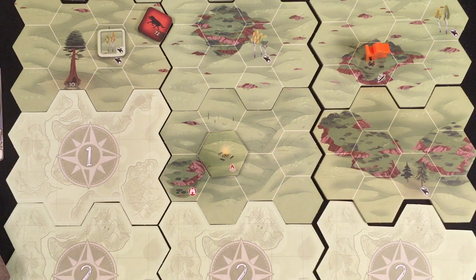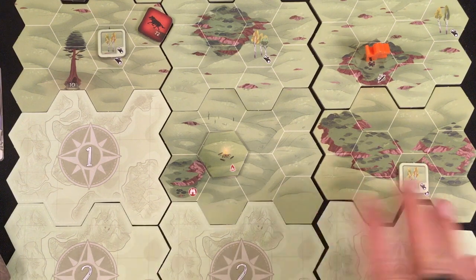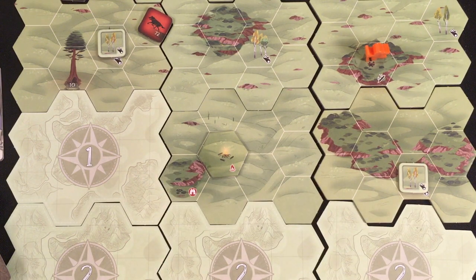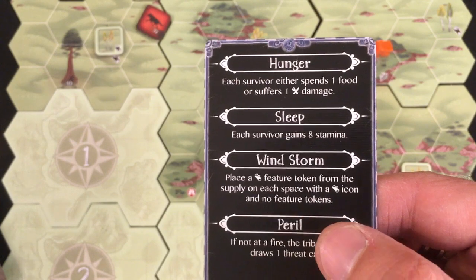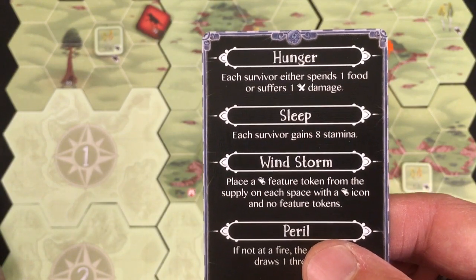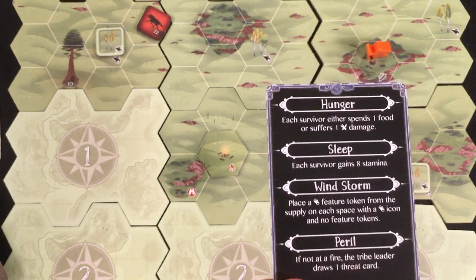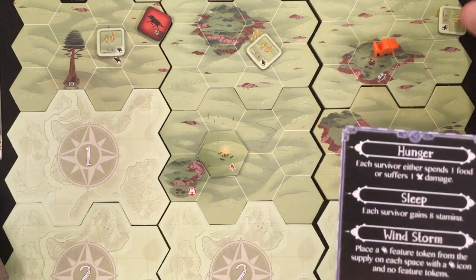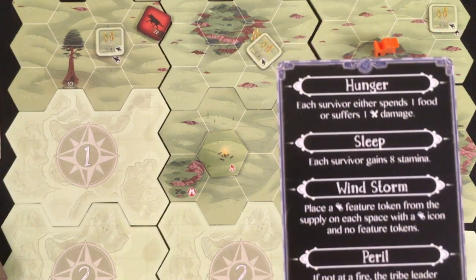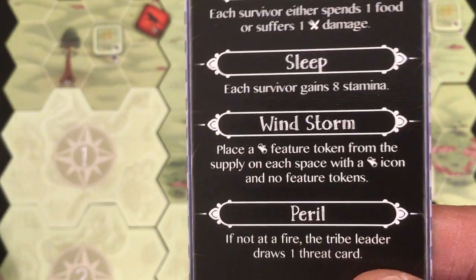Some wood — which becomes food for me, always nice. I'm not sure I want to go that way immediately; I'd rather get to the fire. Then again, I need to explore down here to find the shotgun, so I'll stop with one stamina. Night phase: spend a food — the regular one, not the berry, in case the berry poisons me and I need medicine. I gain eight stamina to nine. Wood features refresh their tokens, so those could be visited again for more food.